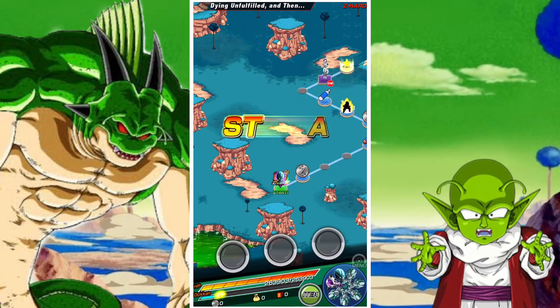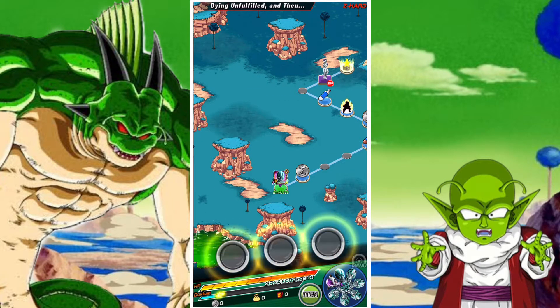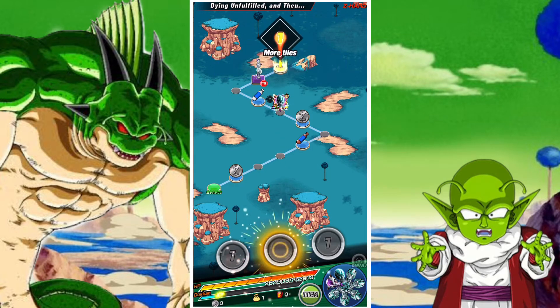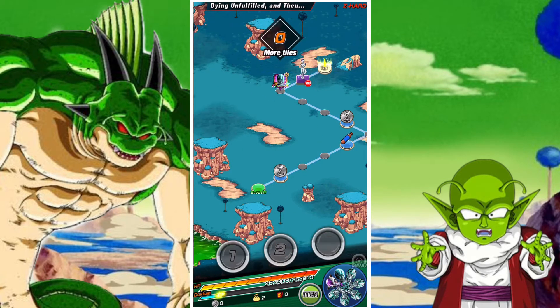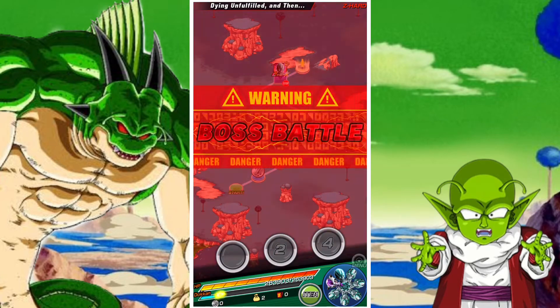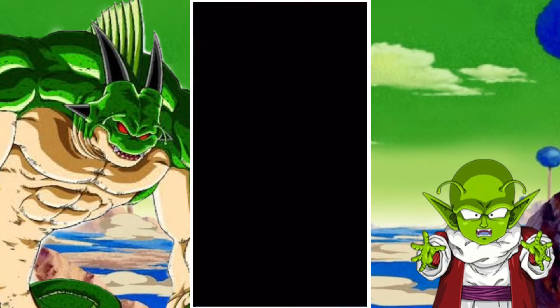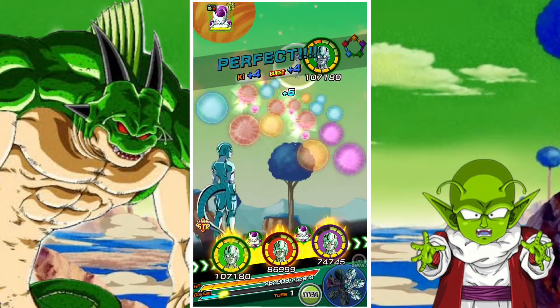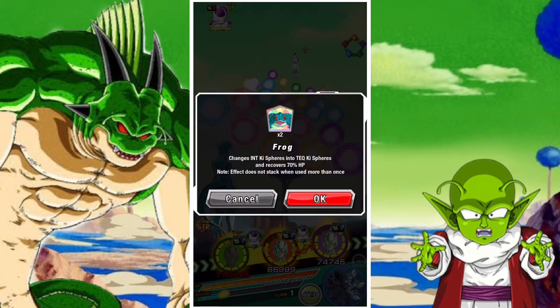Start your stage and get to the battle portion as quickly as possible. Once you're there, simply pop the frog item — it changes INT spheres to TEQ spheres and also applies a health regen.